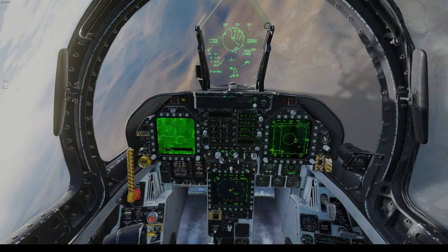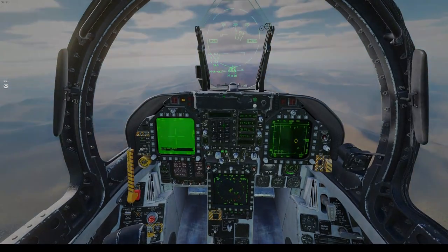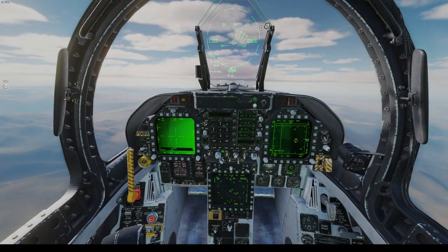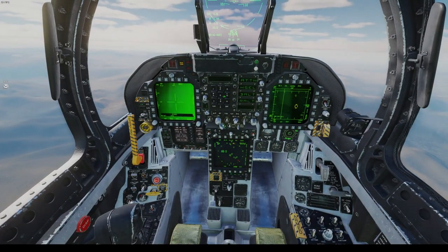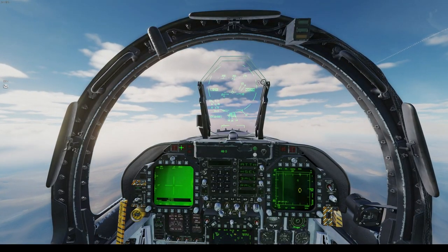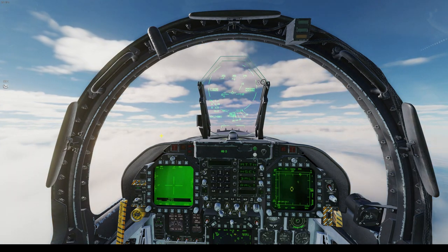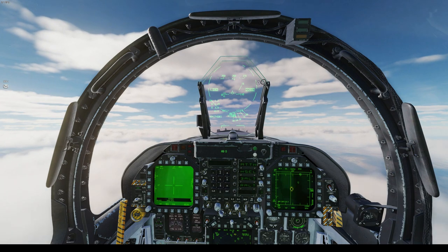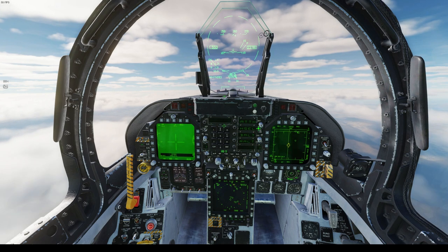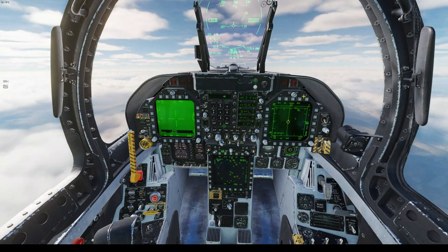Basically all there is to do now is get back to the carrier. My bingo fuel was around 4,000 pounds, and I'm just going to fly this momentum to about 40,000 feet, get to about Mach 0.8, and easily get back to the carrier with plenty of fuel.